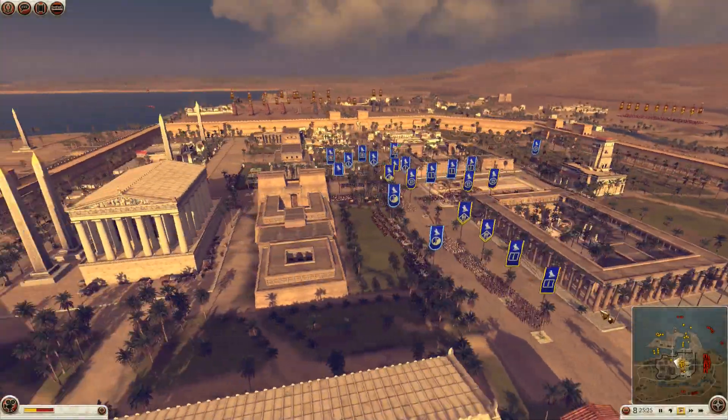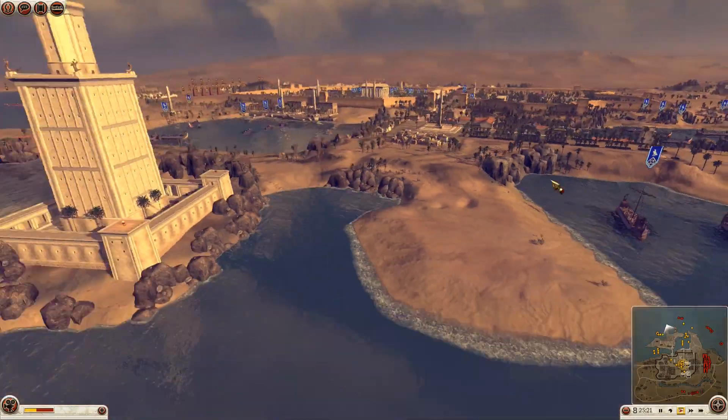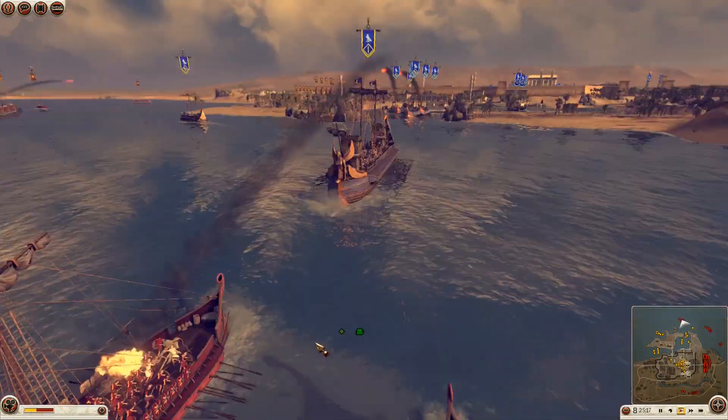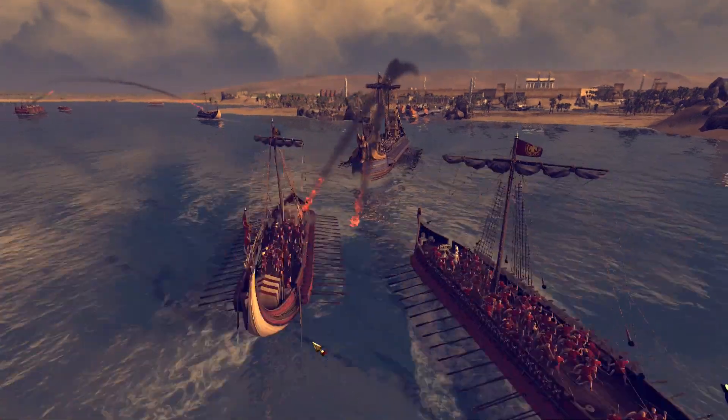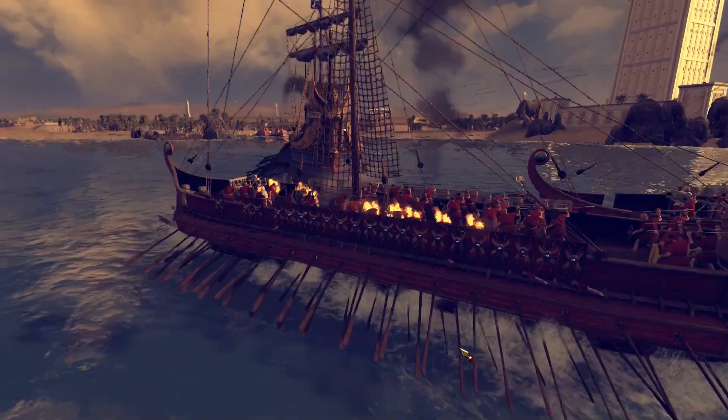Hey, what's up guys? This is Oakley and we're gonna be doing a 3v3 online multiplayer battle. This is gonna get going right away. It's gonna be Egypt against Rome. The rules for this battle were essentially that each army had to bring three ships — I was trying to force a naval engagement, so we're gonna get just that.